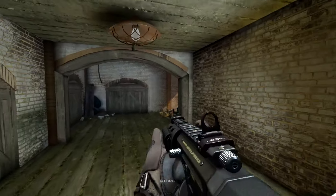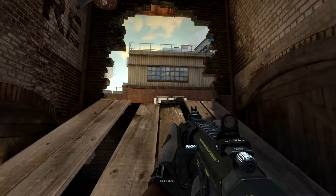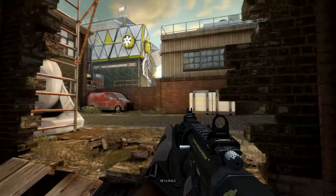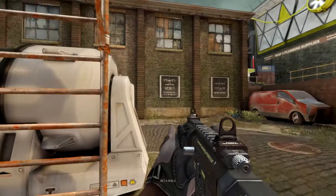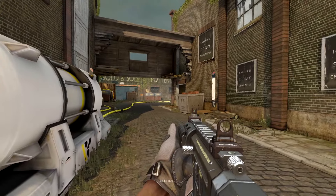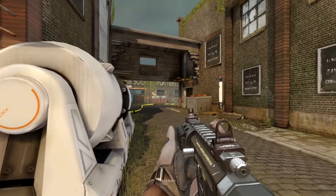The underpass is really useful for attackers as well. Again, we talk about relieving pressure — this is another aspect where you flank around the back and can do a lot of damage to the team when they're not paying attention. The main reason for this route is so that defenders can quickly get to the gameplay space and get to the fight as fast as possible.